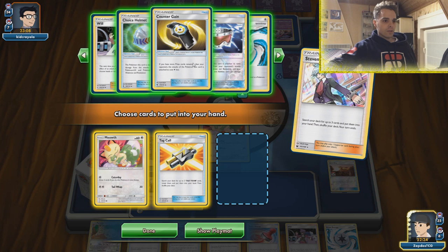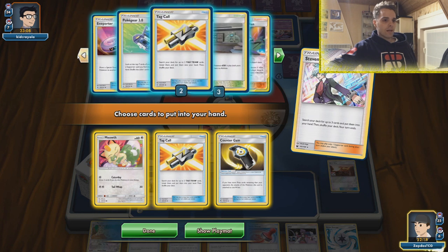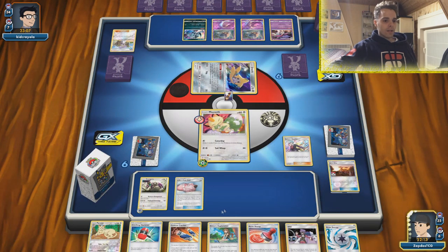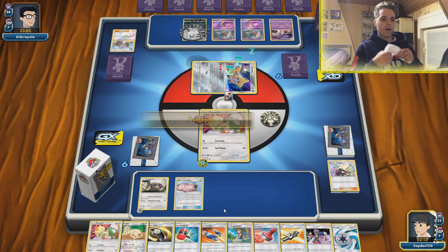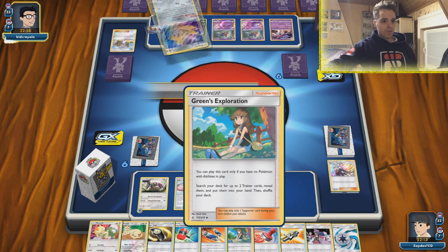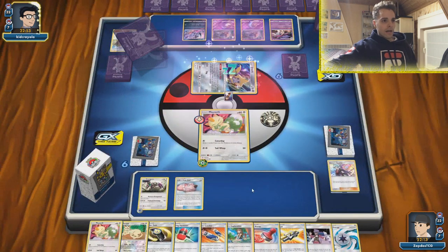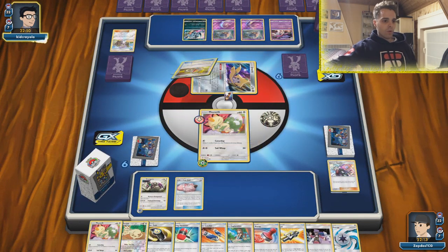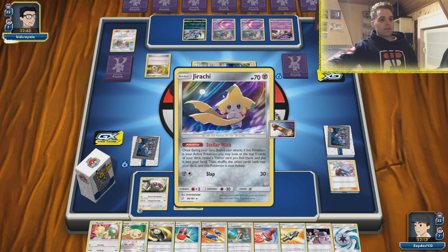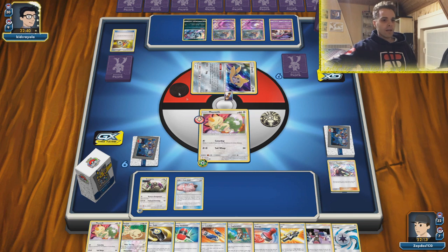We have the Counter Gain we also need — Counter Gain and Tackle. With this we'll be able to get rid of all the energies on the Giratina that's supposedly coming. If not, we use Green's Exploration and even get another Custom Catcher to leave him stuck in the active. He's accumulating a lot of cards in hand, and out of nowhere Make Him Pay will get rid of all his switches. We have to get rid of all the switch cards in order to win this game.